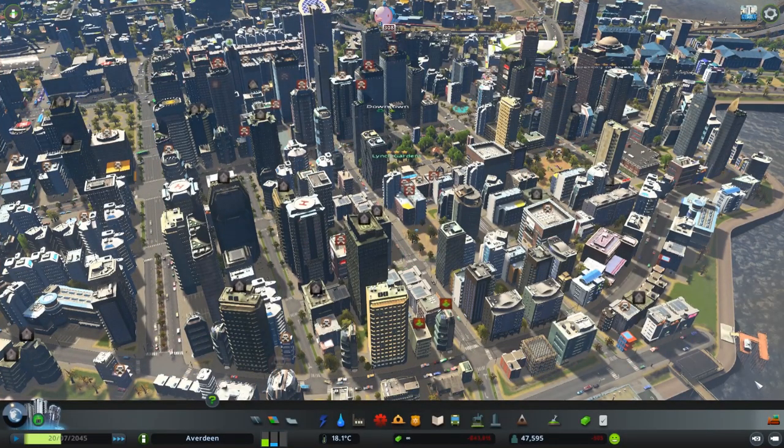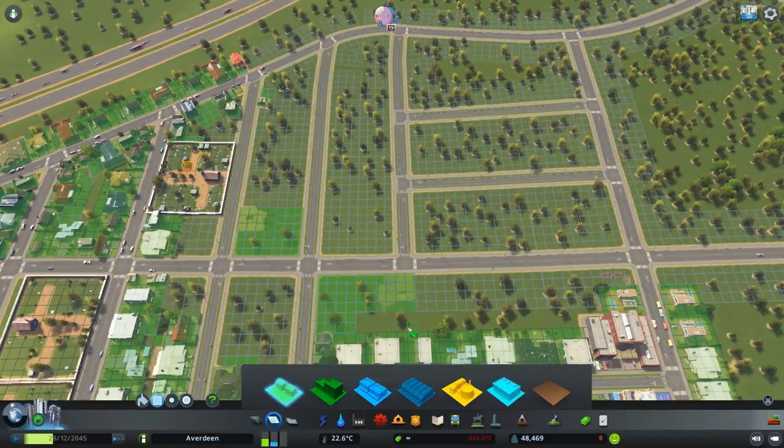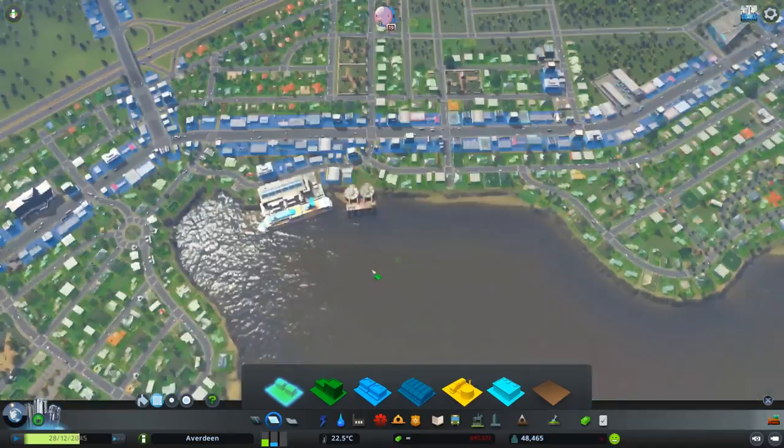In my opinion, the most important thing to completely avoiding death waves altogether is to zone very slowly and let your city grow organically. Or if you do have a large residential demand, spread your residential growth into different areas of your city.